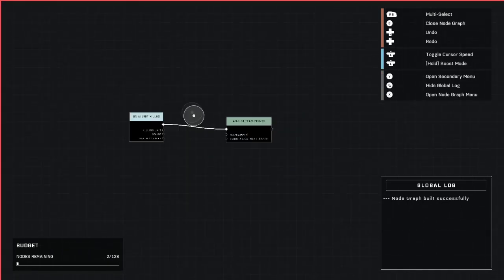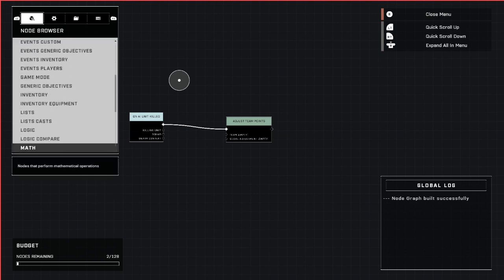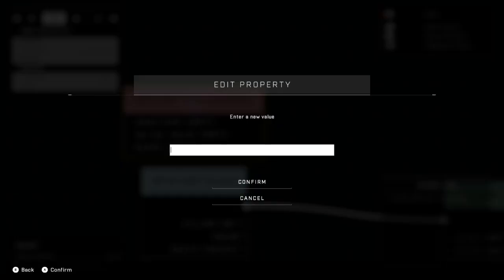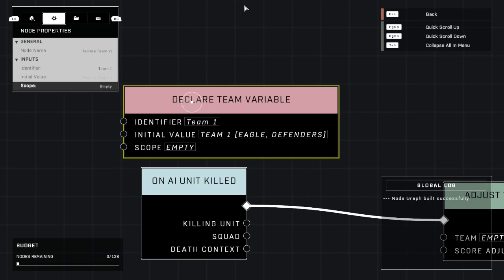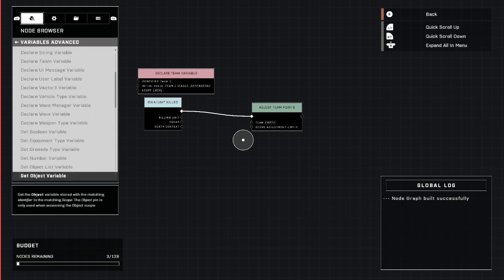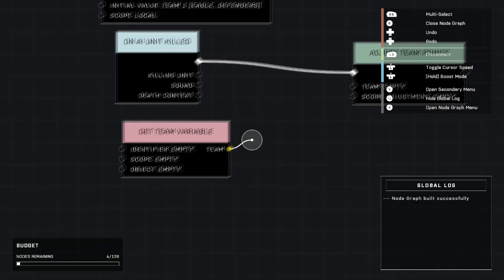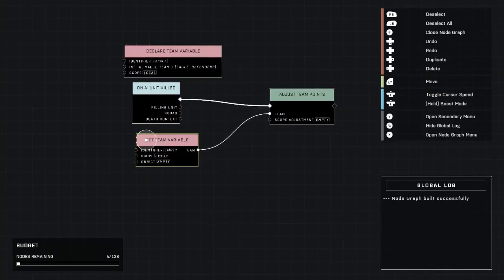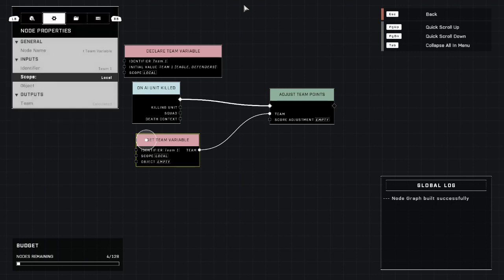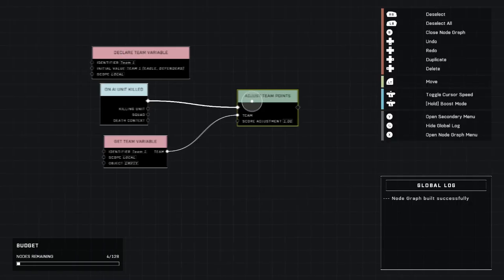We place that there and connect the two nodes. The only thing we need is to determine what team gets the score added. We go to Variables - Advanced and grab a Declare Team Variable. For the identifier, we name it team one and change it to Team One Eagle. The scope is local. Then we get the Team Variable from the same tab, connect team to team, and adjust the identifier to make sure it says team one to match the declare. Set it to local. Finally, we adjust team points by one.